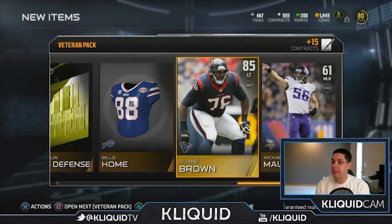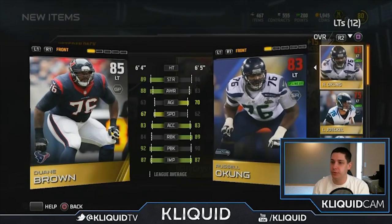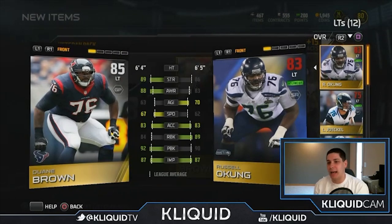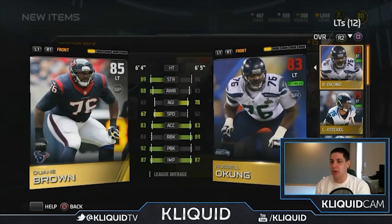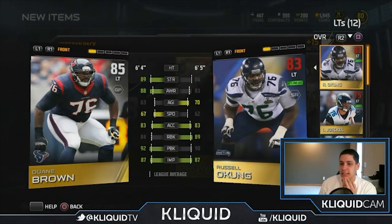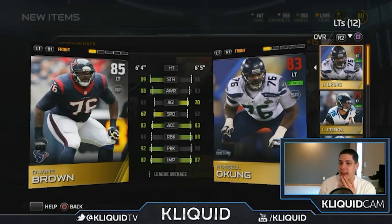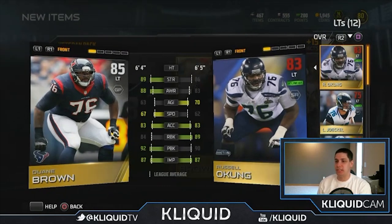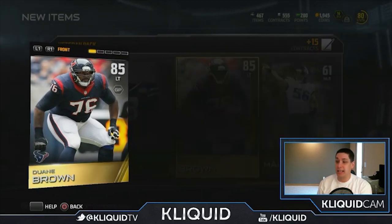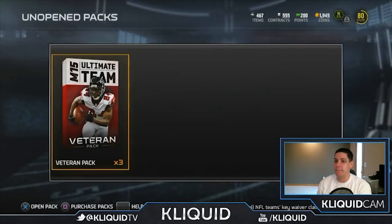Dwayne Brown as an 85 left tackle — I already pulled Russell Okung earlier. Comparing the two: Dwayne Brown is two better in pass blocking but five worse in run blocking, and I do not like that. He does have better speed and 89 strength versus 86. I'm pulling a lot of decent cards though — guys that are at least worth something, unlike my previous bundle opening.